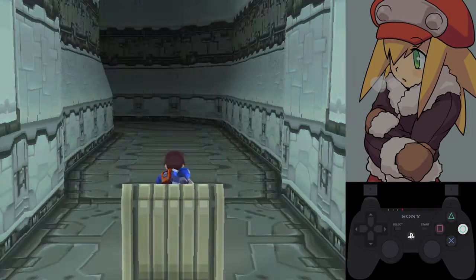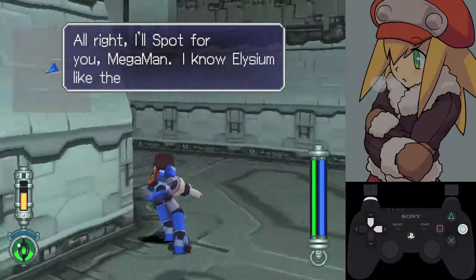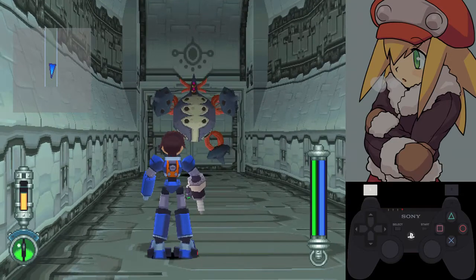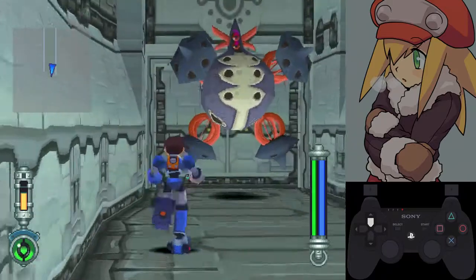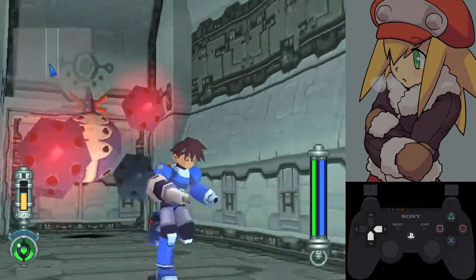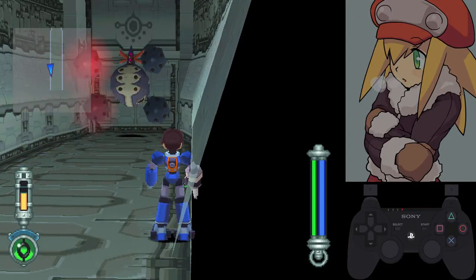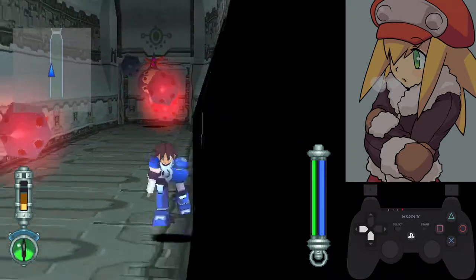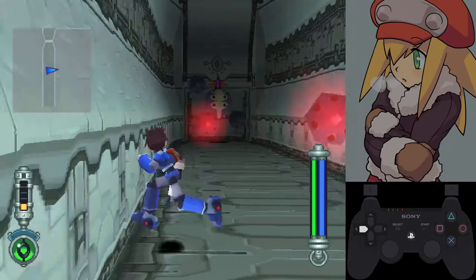Escape forward first, then turn. These guys are interesting — they're invincible right now, but if you get up close to them it makes them vulnerable, at least their limbs. You want to shoot out all four limbs, and once you get rid of all four, the dude is dead. We're going to use the laser, using L2 D-pad to aim — I prefer L2 D-pad over the analog stick.